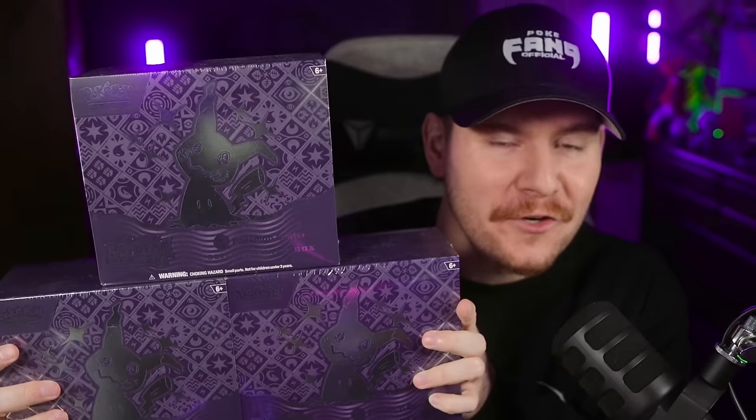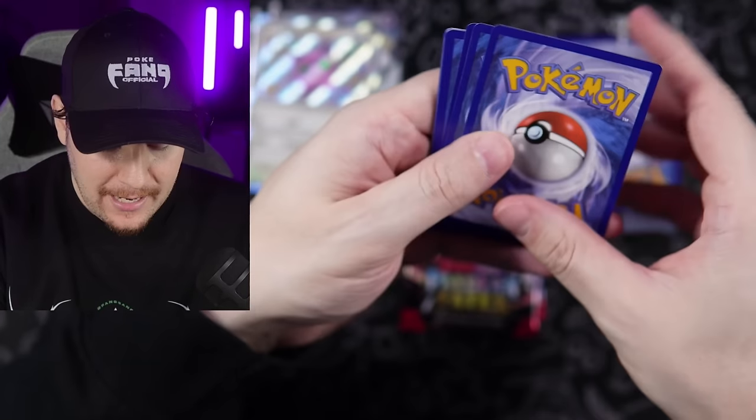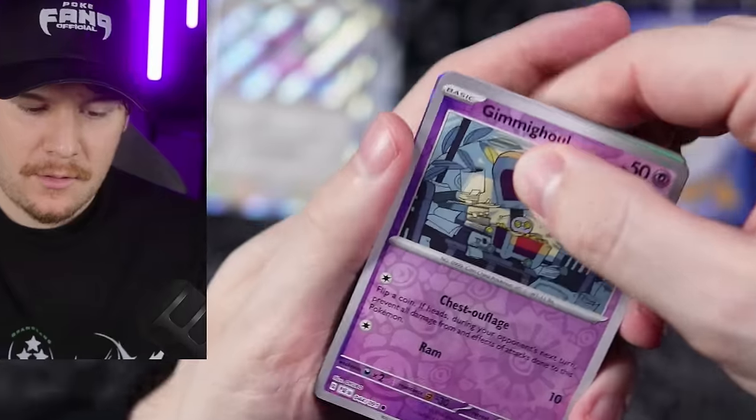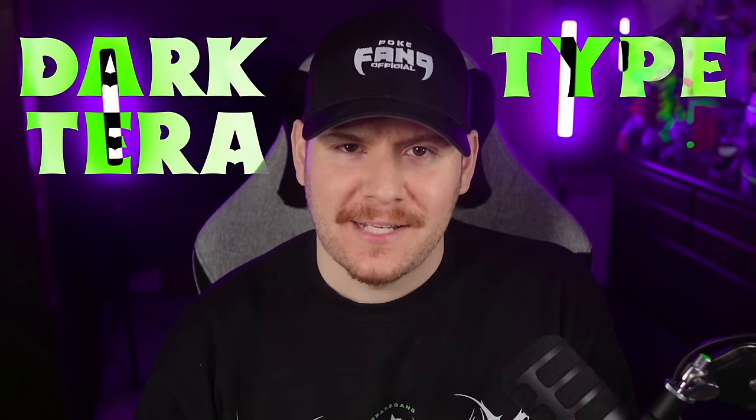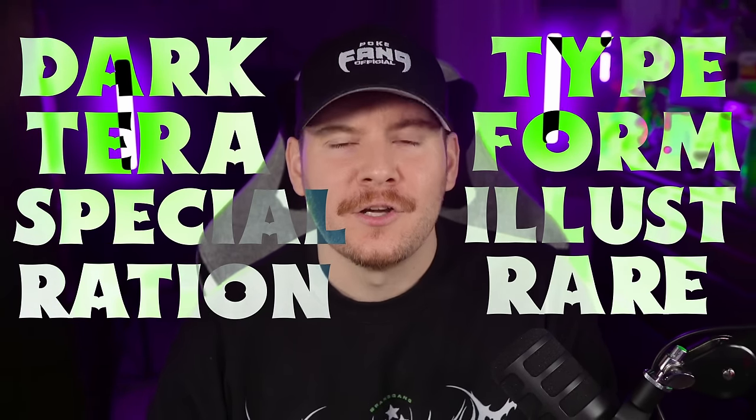We gotta open it now, right? Today we are going to scratch that itch to rip into not one, not two, but three Pokemon Center exclusive Paldean Fates Elite Trainer Boxes. Because even though we already pulled the shiny Mew in the first unboxing, I'm still determined to pull that beautiful dark type Terraform special illustration rare Charizard EX. So settle in and let's potentially make a terrible financial decision together.